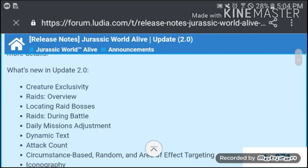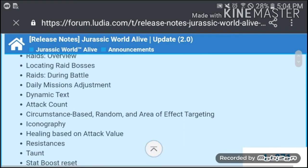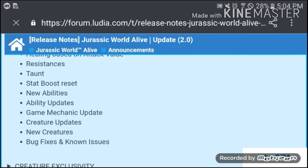What's new in update 2.0: creature exclusivity, raids, locating raid bosses, raids during battle, daily mission adjustments, dynamic text, attack count, circumstance-based random and area of effect targeting, iconography, healing based on attack value, resistances, taunt, new stat reset, new abilities, ability updates, game mechanic updates, creature updates, new creatures, and bug fixes.